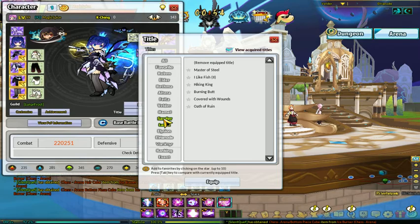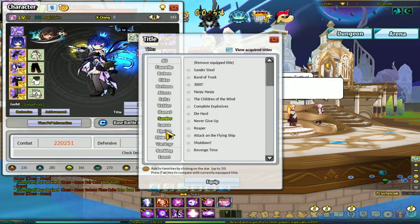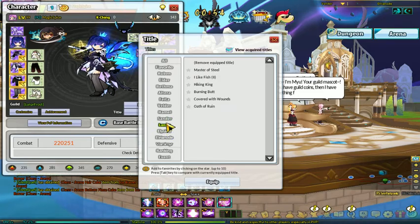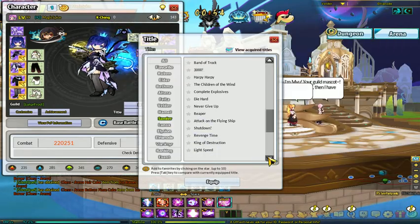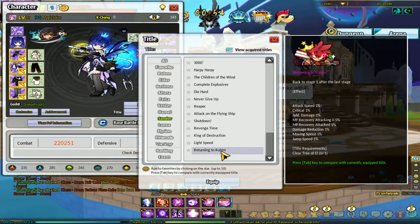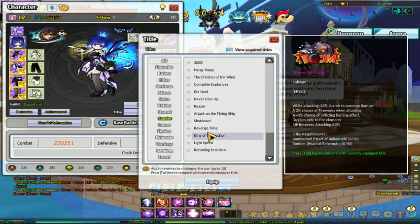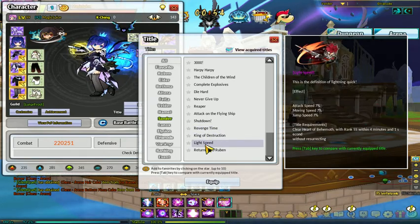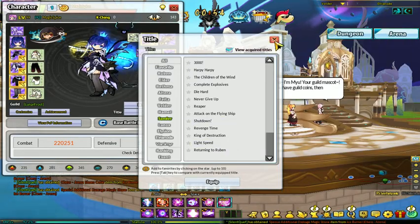But if you're looking for combat power, get whatever gives the most stats across the board. There's one called Returning to Reuben, I do believe — it gives 1% to a whole bunch of stuff, but it actually increases combat power by quite a bit. So the more stat increases you can get, the more combat power you get out of it. Light Speed will give you quite a bit too, if you manage to get that.